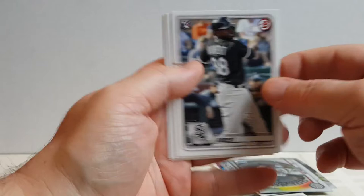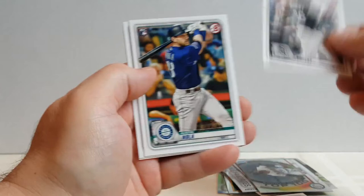Snell, Scherzer, Altuve. There's the Robert card — that's the Rookie card, that's nice. Got both of his cards. Nolan Allen, and Justin Dunn — Rookie cards.